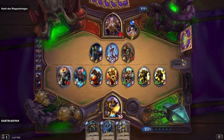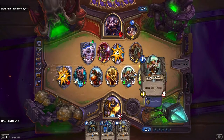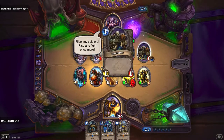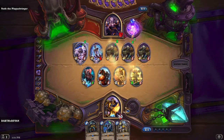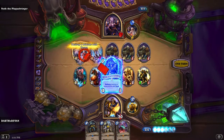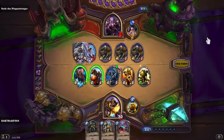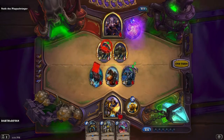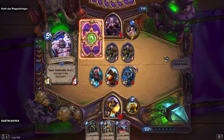Now what we want... what do we do now? Deal two damage — this is actually really bad for me. Let's take once more! But luckily, we have the Black Knight out on the field. And that will clear out most of his field. And we have game next turn if he does not draw up.